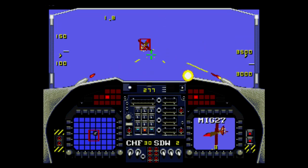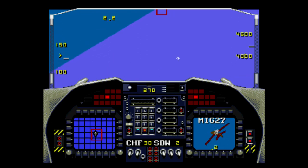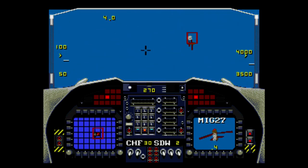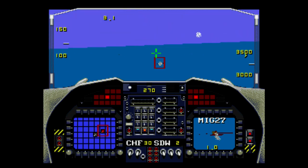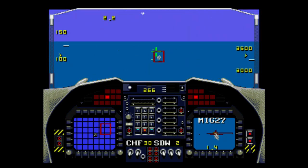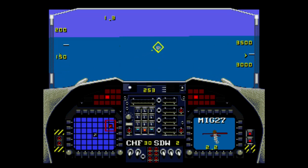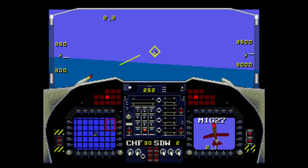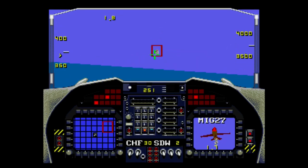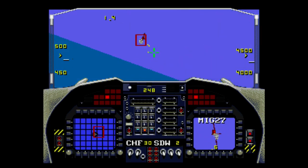On the face buttons, almost all three in combinations — like A plus C, or C plus B at the same time — do something. Some directions like up and Start or down and Start also do different things. So there are a lot of button combinations to remember. This is definitely one where you're going to want the instruction manual. That said, it's fairly in-depth — more in-depth than I thought it was going to be.